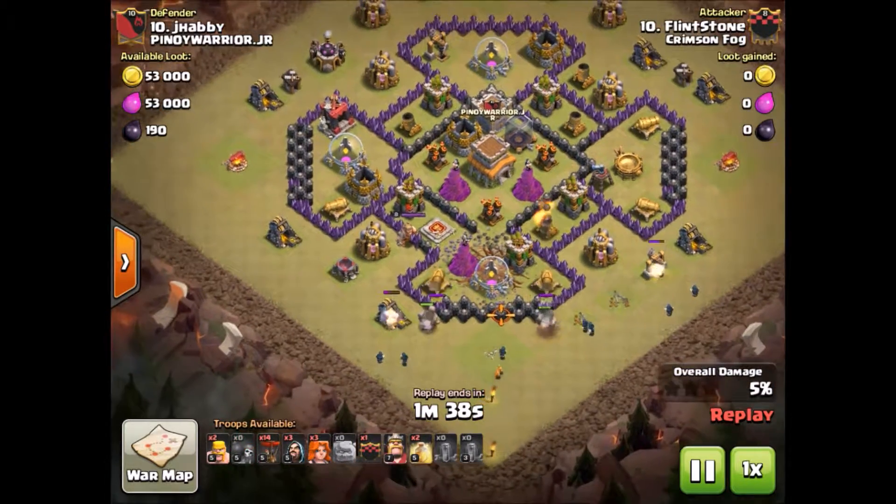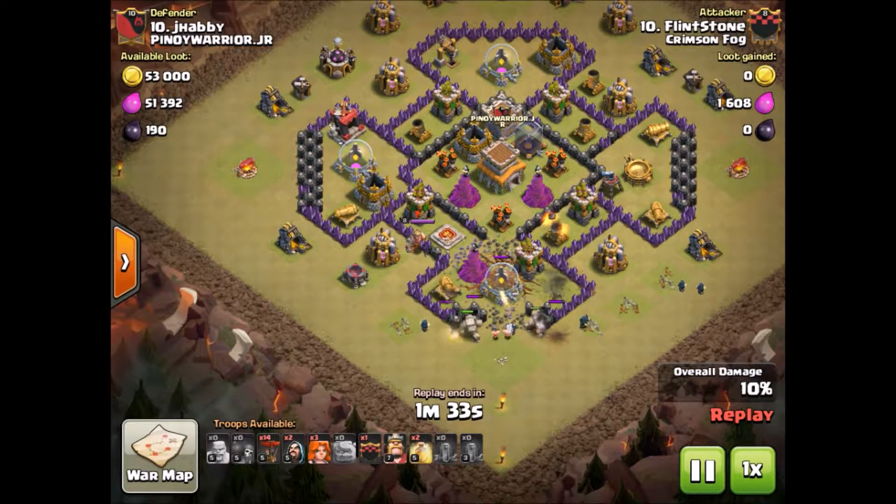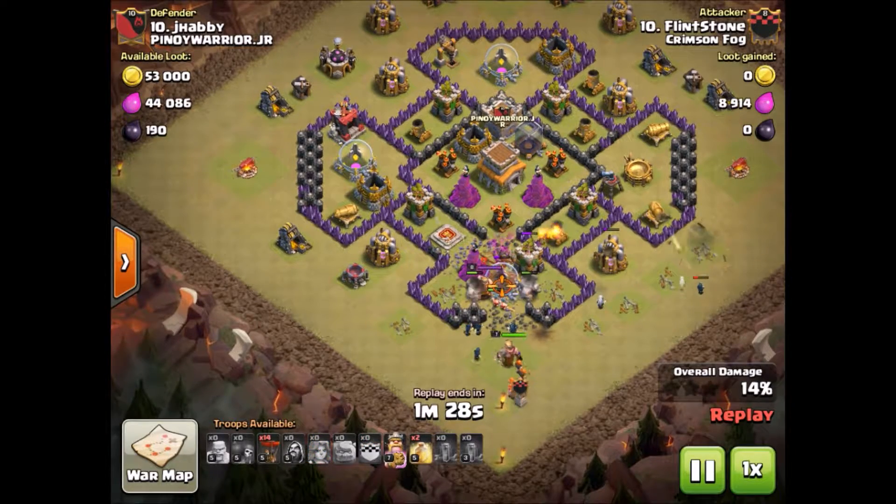The wizards are on the sides here making his funnel, and he gets that wall open there. He's got a straight path now — once those buildings go down the Valkyries and King can go straight to the core.